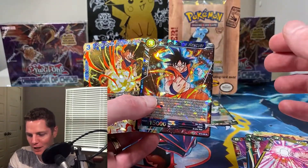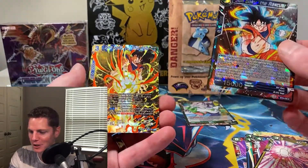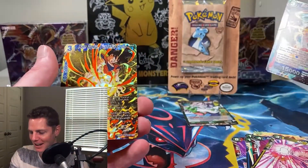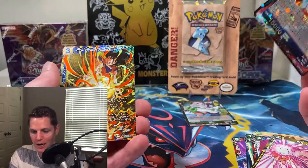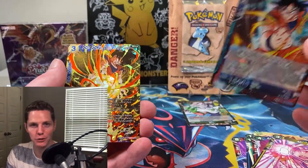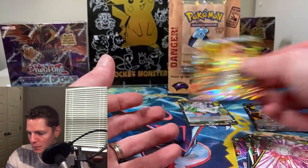If you watched my last video, we pulled a Vegeta Rare and then the Vegito Hero card. And now we just pulled a Goku Rare and the Goku Hero card. These packs have been ridiculous! We've been having the most ridiculous luck pulling Super Rares, Hero Rares, Villain Rares. It's been pretty crazy.